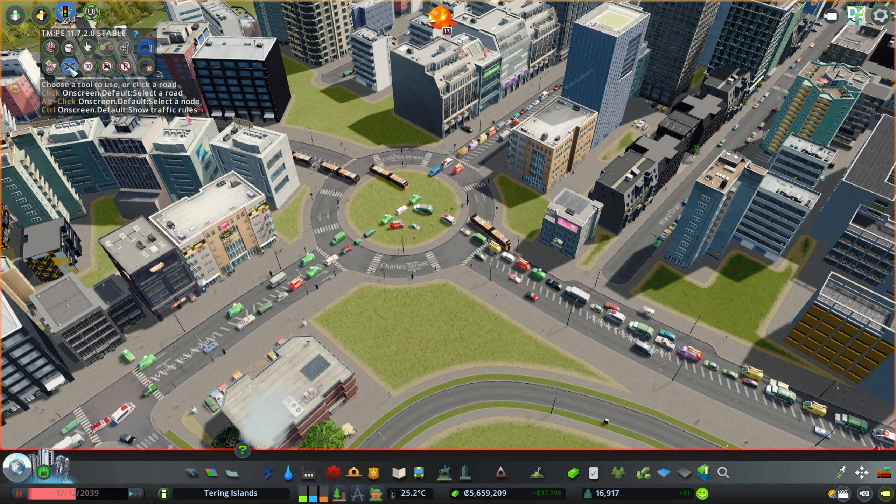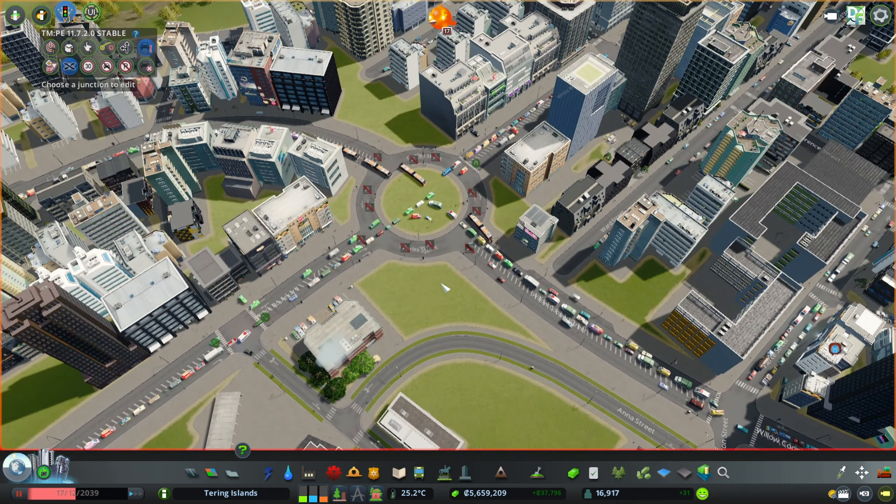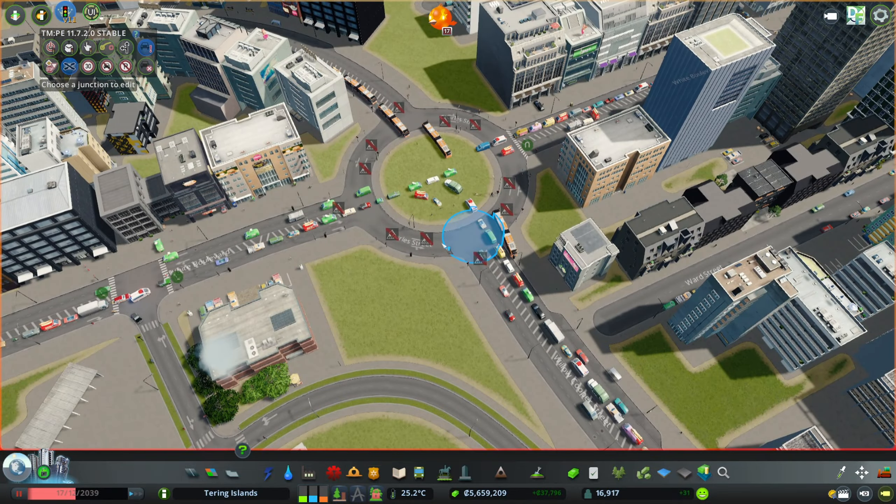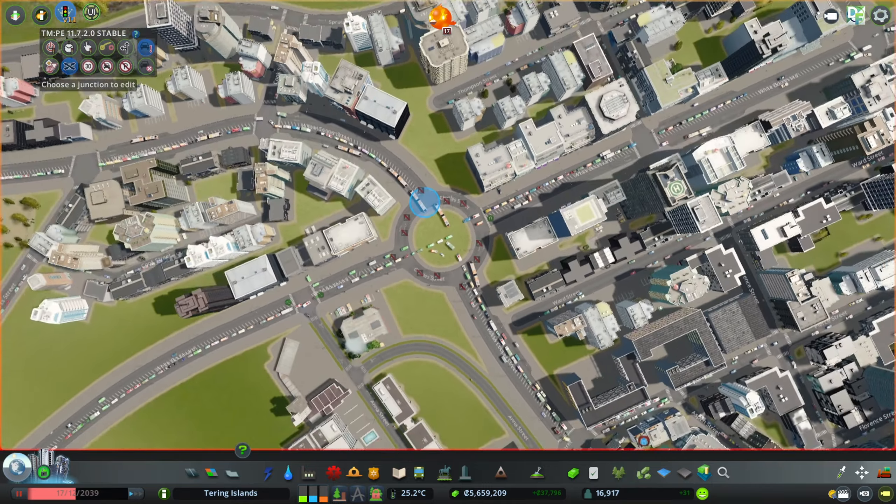Probably would be good to cross here and these sections. That should help. And probably for pedestrians — let's get probably this, and maybe we can do it on the... let's get it. Can I get snapping off? No — snap, snap. That's good, but I don't want them connecting.